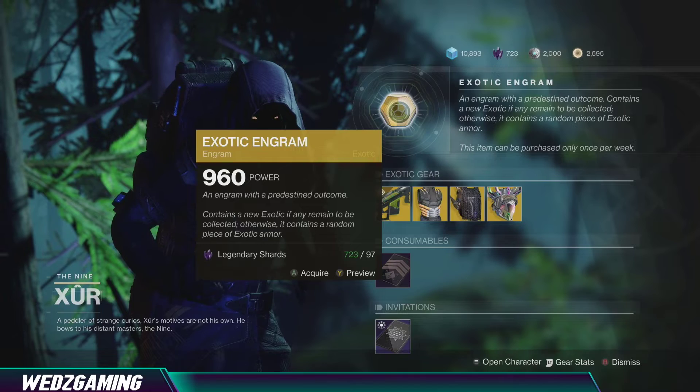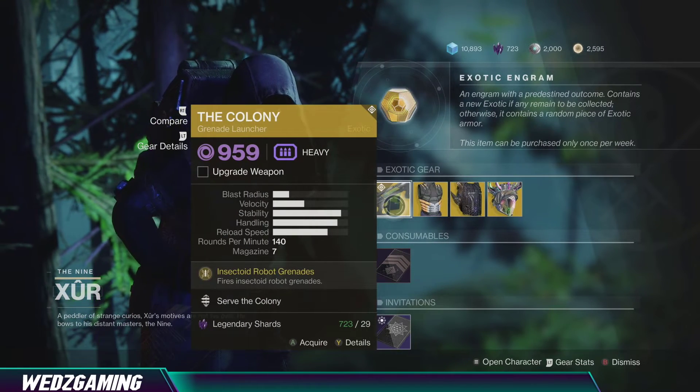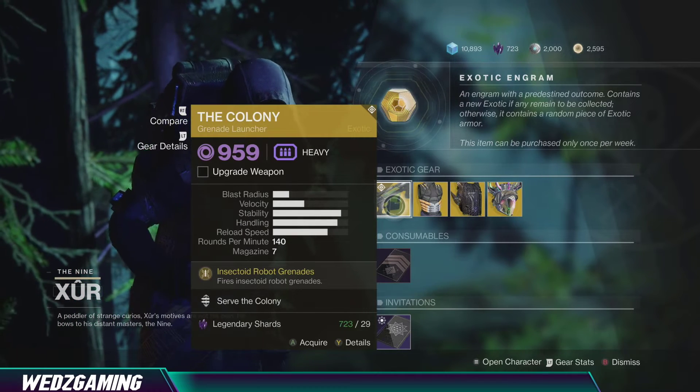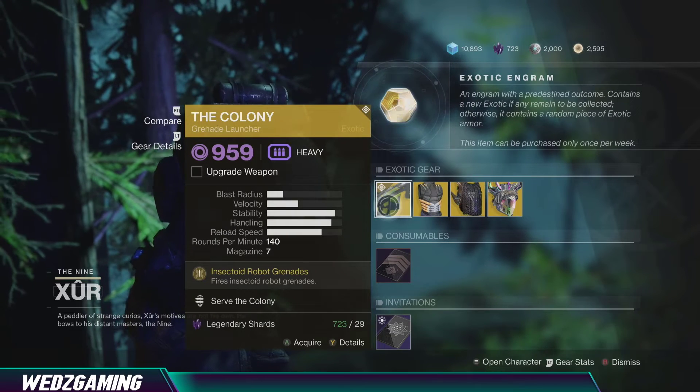For the weapon, he is selling The Colony, a grenade launcher that is very annoying in the Crucible. If you really want to annoy people in the Crucible you can use this one. Even if you don't want that, it's a very fun exotic to use, so just pick it up.